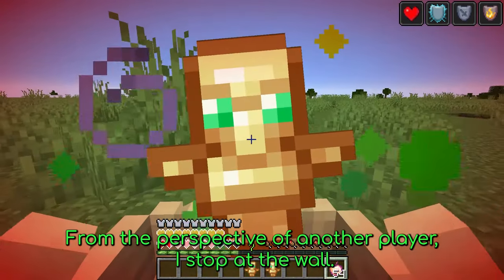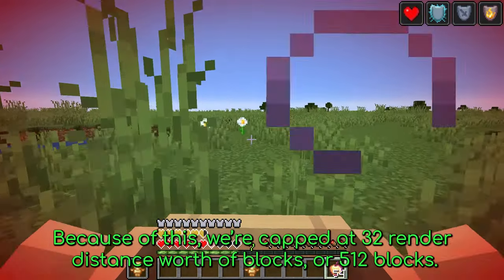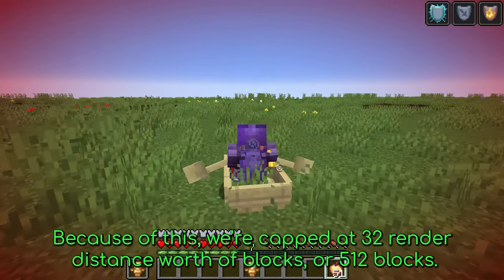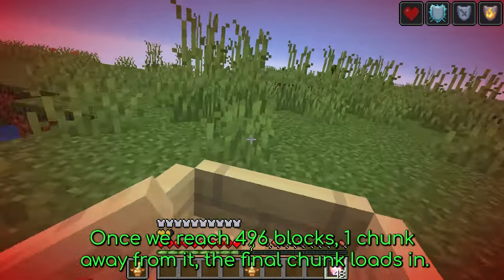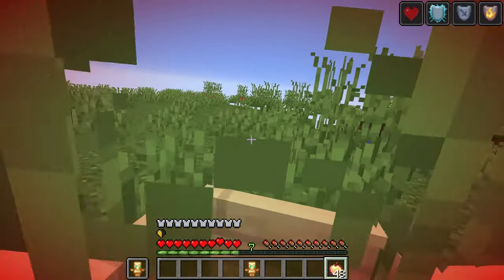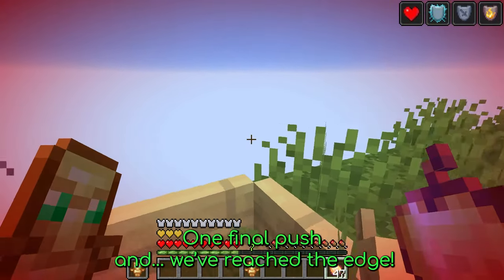From the perspective of another player, I stop at the wall. Because of this, we're capped at 32 render distance worth of blocks, or 512 blocks. Once we reach 496 blocks — one chunk away from it — the final chunk loads in. One final push, and... we've reached the edge!